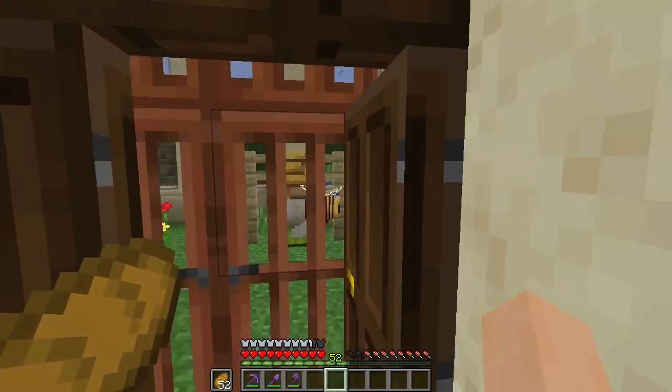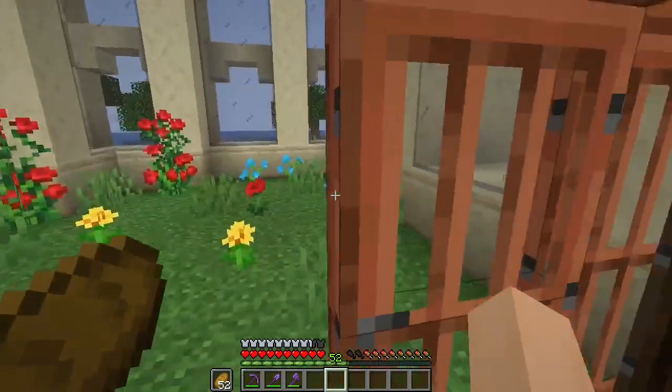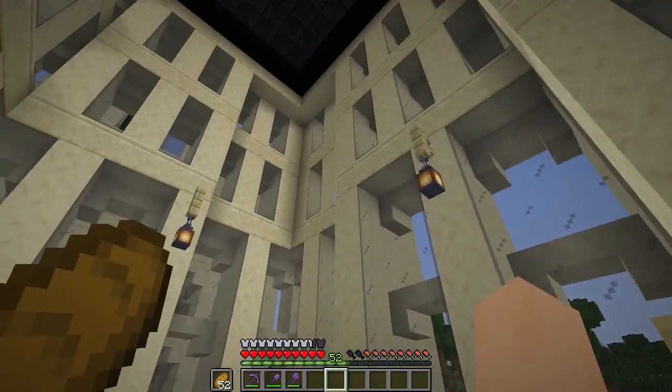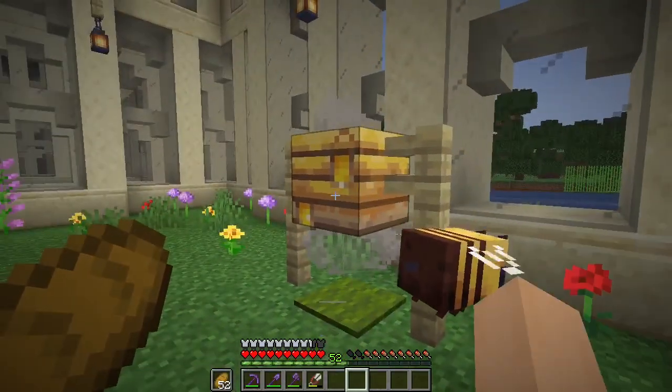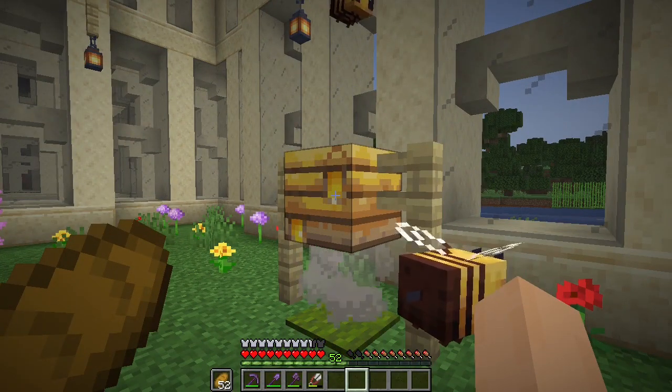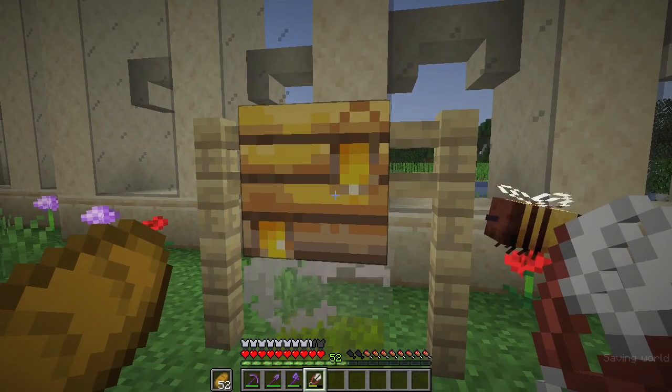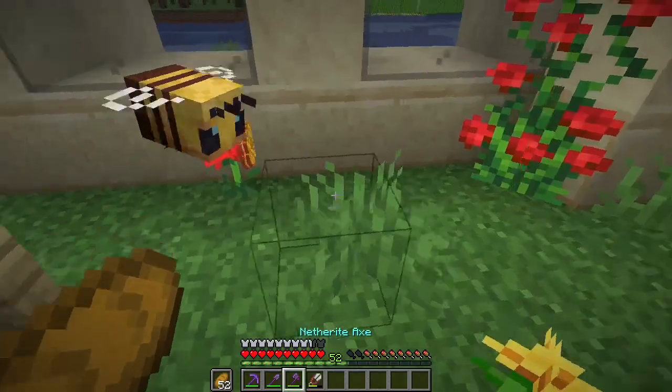The bee farm is finished and as you can see there are plenty of flowers. As you can see this bee nest is full, so we can use our shears and get the honeycomb.